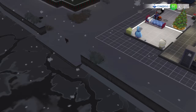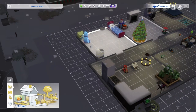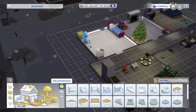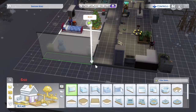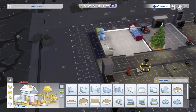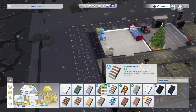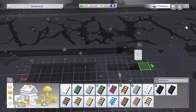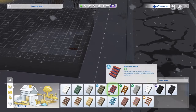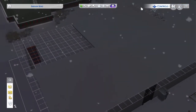We're going to do stuff and things in build mode. We're going to grab some of this — boom, there we go. I like these tiles, they're nice. We're also going to — whoa, wait, what is that? Oh, it's the roof.